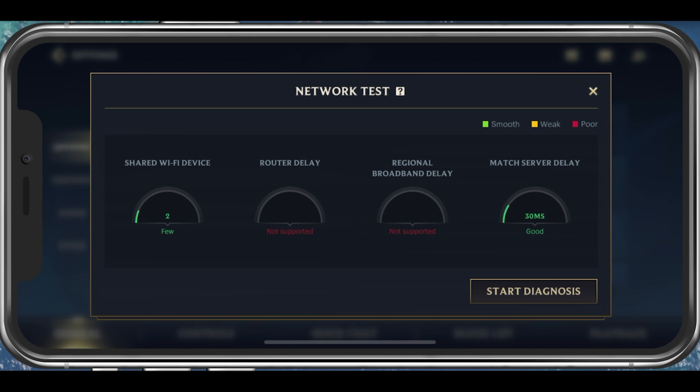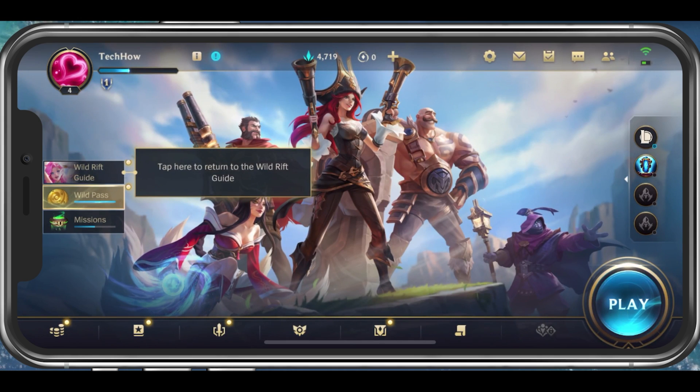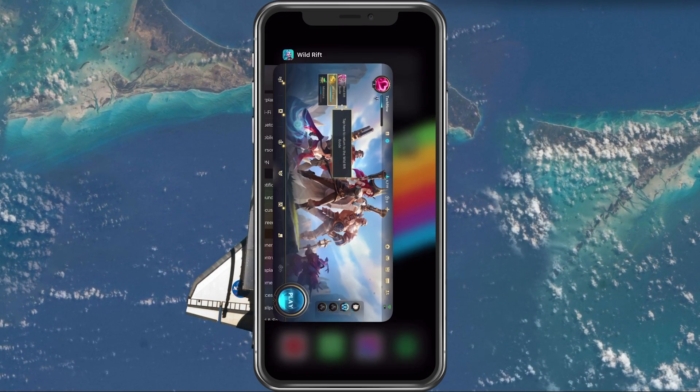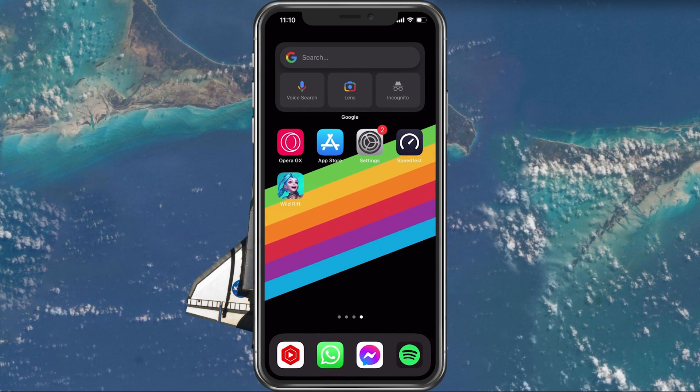This should help you find out if these next steps have any significant impact on your ping and network lag. Prevent other applications from running in the background — especially resource-intensive applications which can use up your network connection — should be closed when playing Wild Rift.